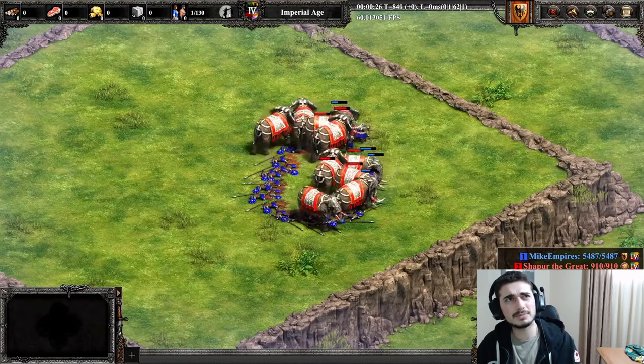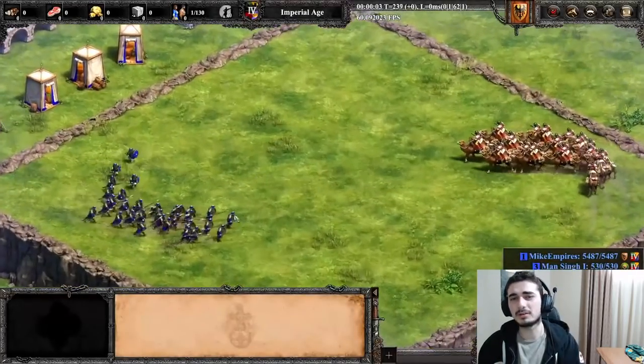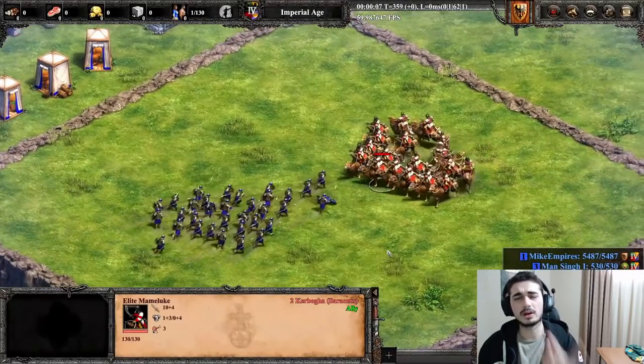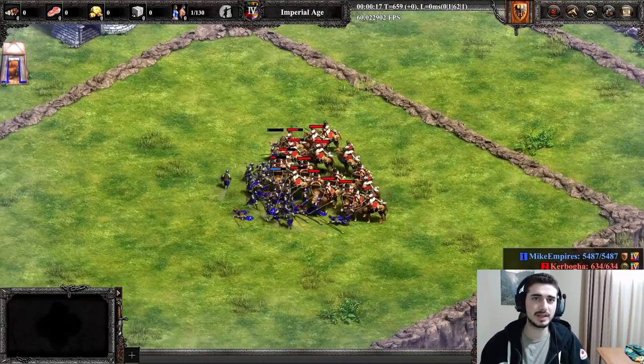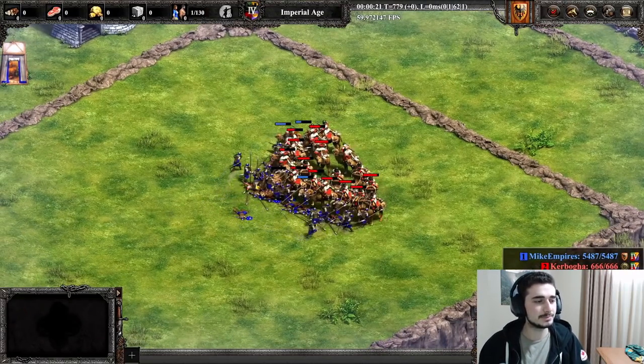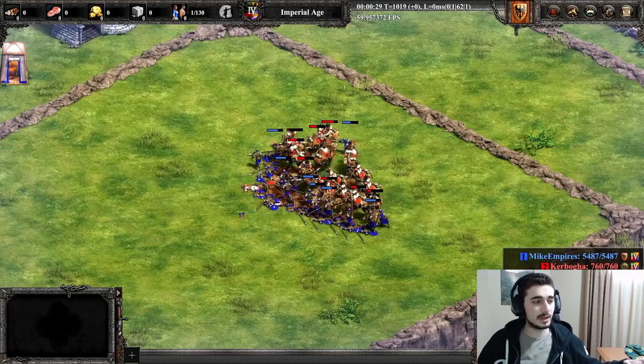They also lose the Rams, but they get the Armored Elephants. Hard to say if that's a good thing or a bad thing. What do you guys think about the Armored Elephant — the little Ram Elephants? Let me know in the comments. I want to make a video about it. So yeah, that's the losses — that's all the civ lost as far as nerfs go.